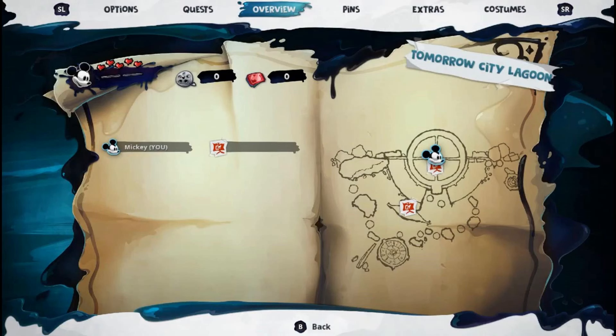Moving on to the menus, the overview shows a map. I can't remember if this was in the original — I think it was in Epic Mickey 2 but not one — so it's nice to have a map now. We're currently in Tomorrow's City Lagoon. There isn't much else on the map right now, just Mickey's icon showing our location and two projectors in Tomorrow's City.